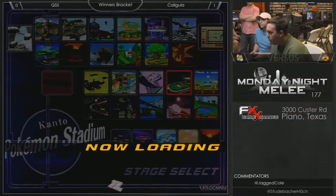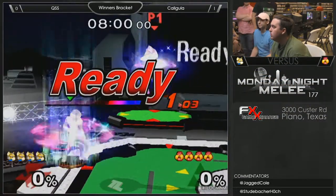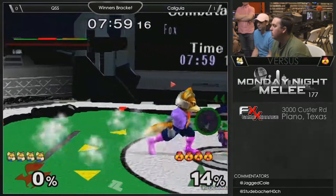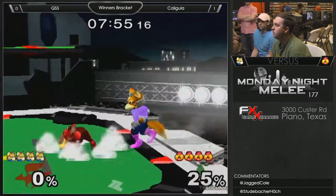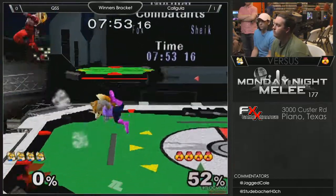The mix-up against Sheik should usually be — if you can recover from above — either side-B or up-B high. Going low is generally a bad idea because she can just auto-cover it with a grab-edge back air.